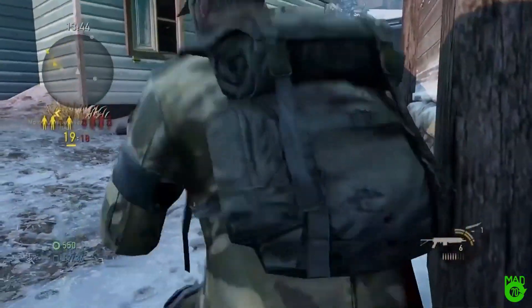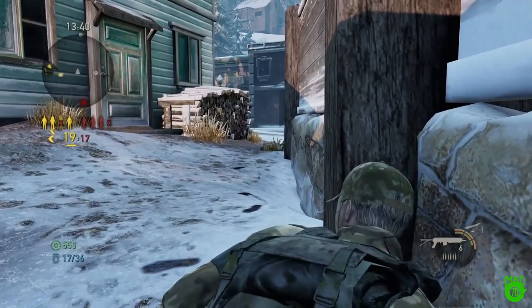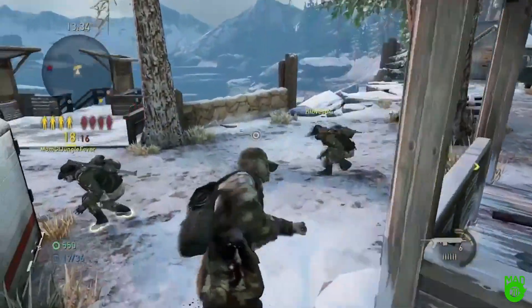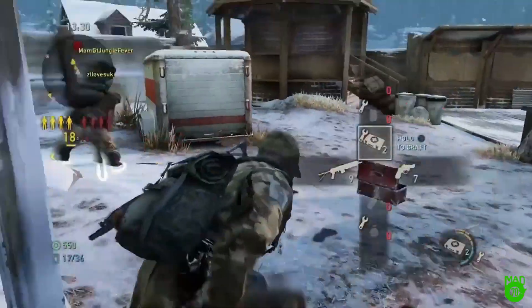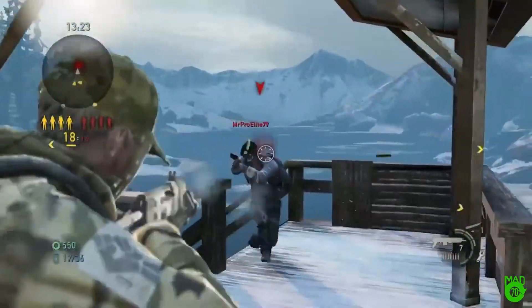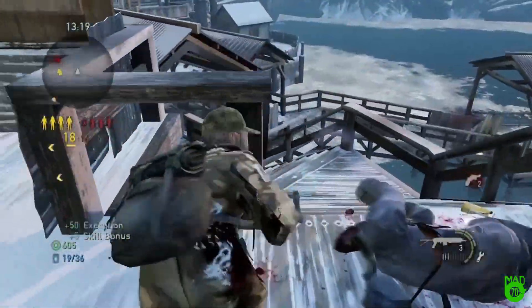I wasn't really paying attention to his health, so I couldn't tell whether or not that was Brawler. Shame on me, I should be paying more attention. He's gonna move over, push with his team, grab this box — there's Fat One. So at least First Aid Training 1, and puts that one down with one burst. Good knife.